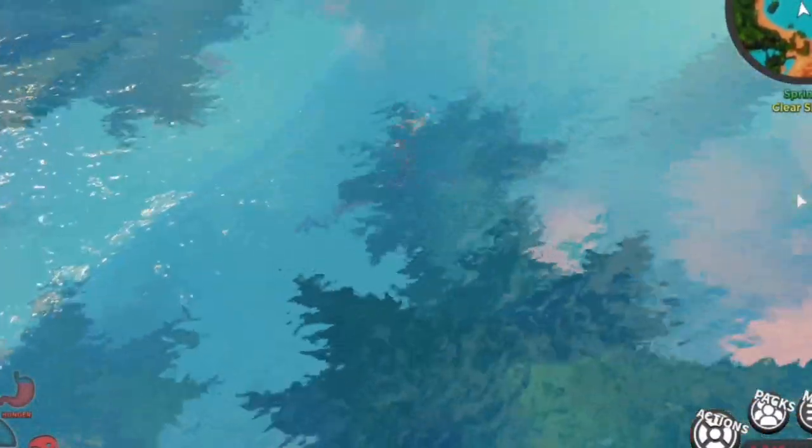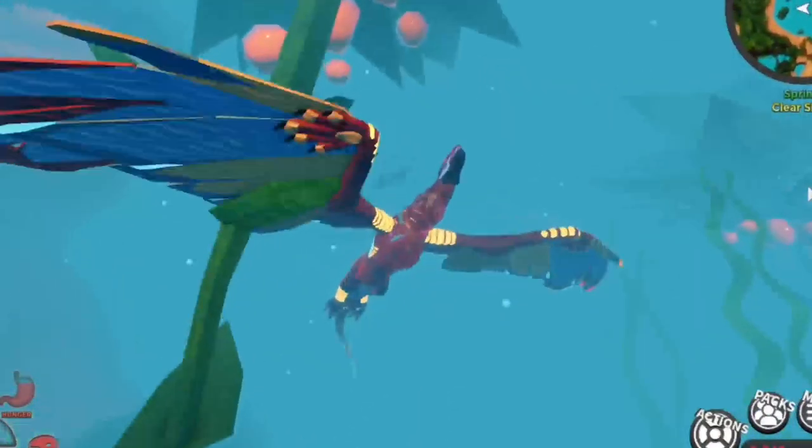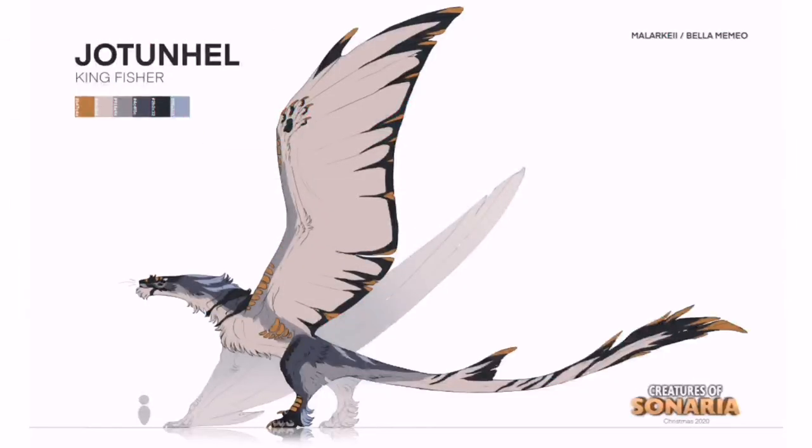However, the developers have since bonked the Jot's stats, reducing its weight significantly and lowering its health pool, as well as chipping away at its stamina. But then it got the best breath in the game! Before I start to discuss the strengths of this creature, please just take a moment to appreciate the concept art done by Malarkey and how impressive this creature is — it's gorgeous!